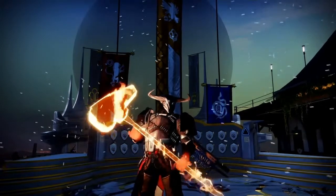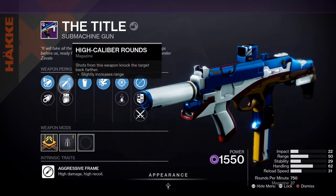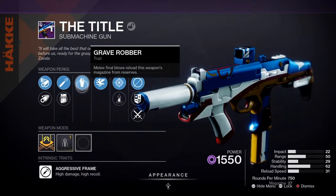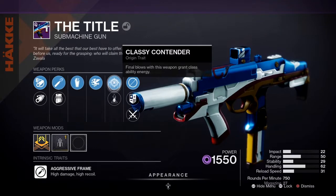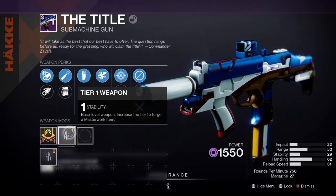Alright, this is what you'll get on your very first roll: Arrowhead Break, Corkscrew Rifling, High Caliber Rounds, Light Mag, Grave Robber, Vorpal Weapon, Classy Contender, and Hydraulic Breach Armaments, and a Stability Masterwork.